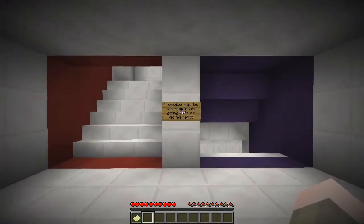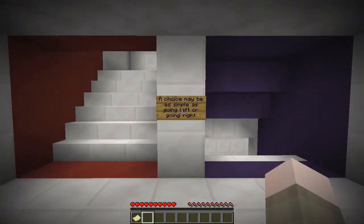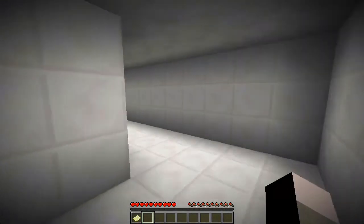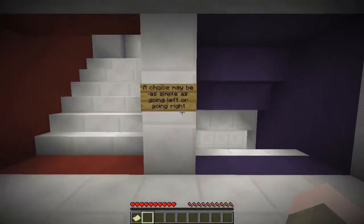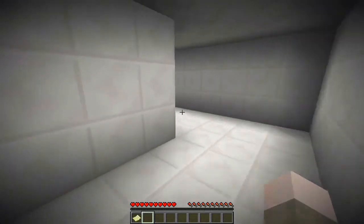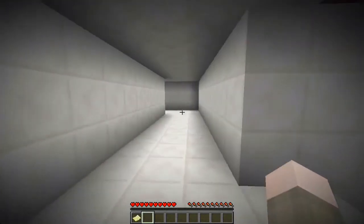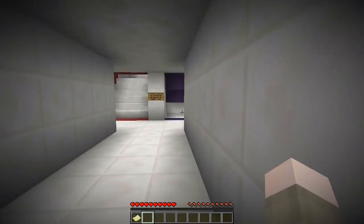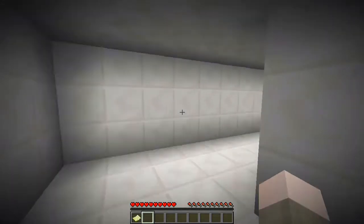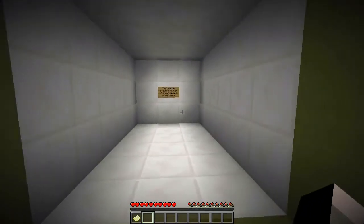A choice may be as simple as going right or left — I'll go right. Wow, this is cool, it's kind of like an escape maze. Wait, what? I went around the corner and I'm back here! This is impossible. I guess it goes up? If I go back... what? This is crazy!